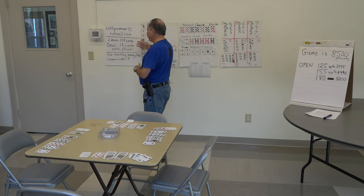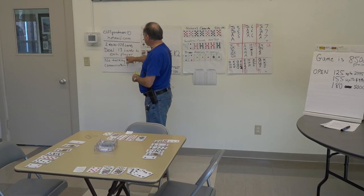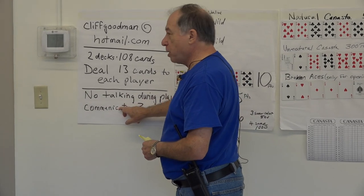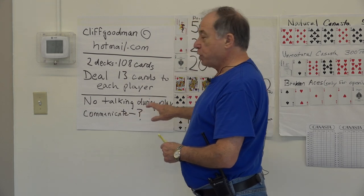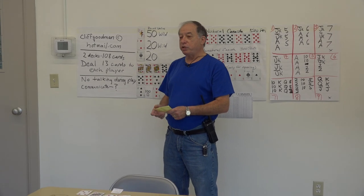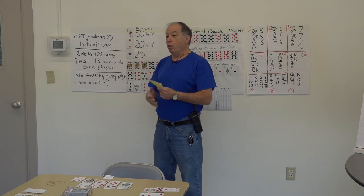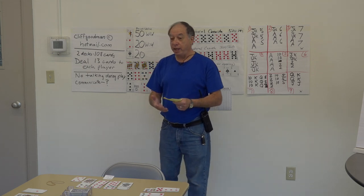We're going to go over a brief review of what we did the first time. We're playing with two decks, 108 cards, and the deal is 13 cards to each player. There's really no talking during the play — you communicate by using certain cards. Most of us play that if you are dealt three sevens or wind up with three sevens, you throw one in the deck to let your partner know you have two more. This is important because sevens could be a bonus or a negative to your hand.